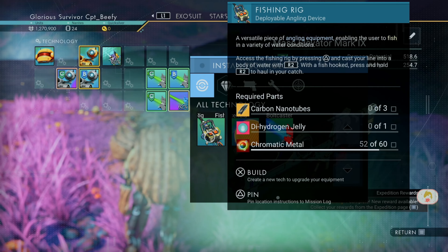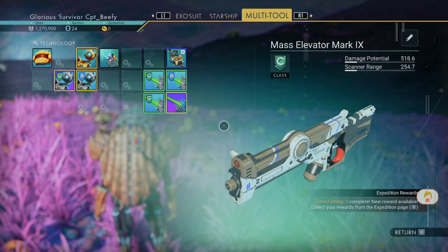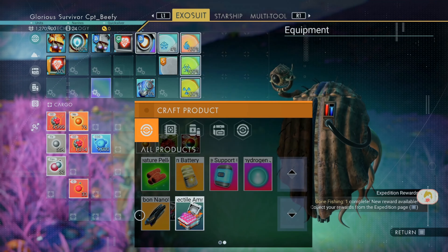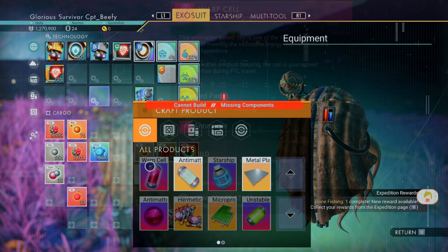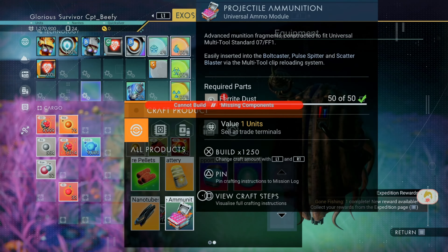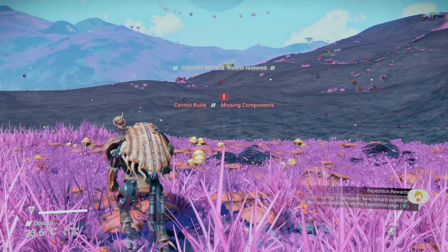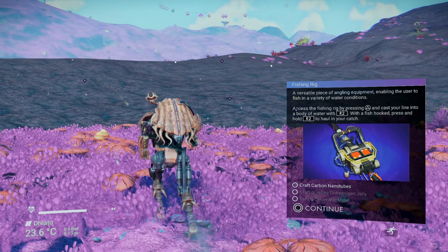So — carbon nanotubes, three. One dihydrogen jelly. Yikes, that's a lot. Can I make three nanotubes? Nope. Can I make one jelly? Nope. We're screwed all around. Alright, well let's find some plants to kill.